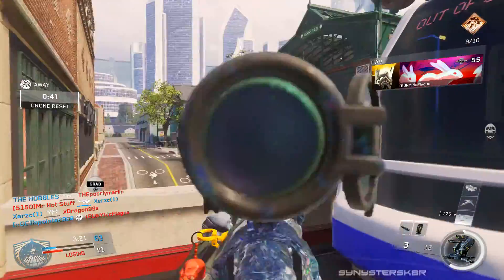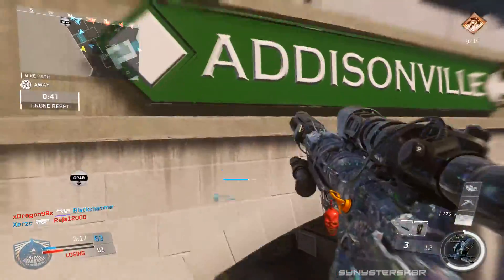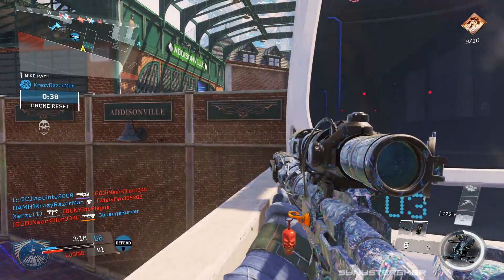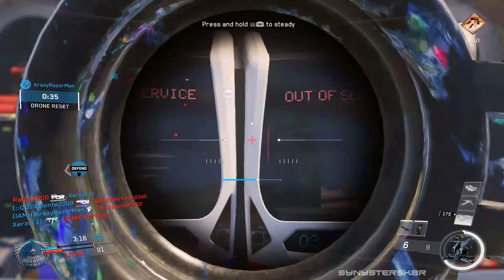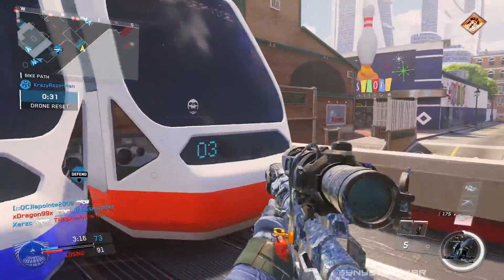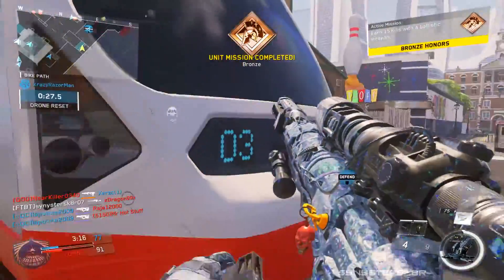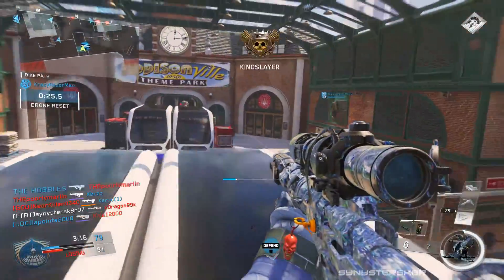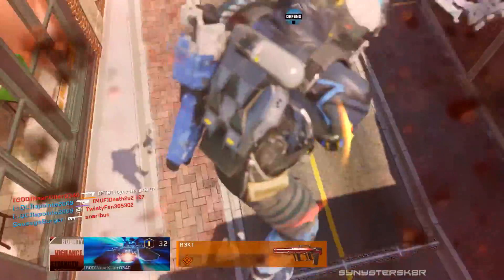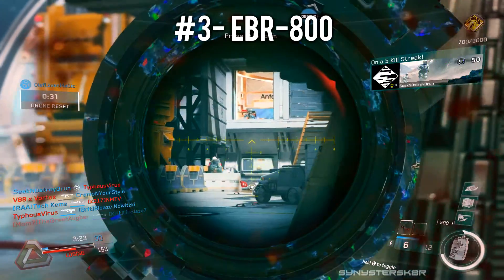After you shoot the KBS it forces you to un-aim down sights and re-aim again. It also has a lot of idle sway, and you only get six shots in the clip. But with all those downsides it's still very powerful - fewer hit markers compared to other snipers. You just have to be cautious, duck behind cover as you rechamber, then pop back out. I had the most enjoyment using the KBS Longbow going for diamond, which is why it's at number two.